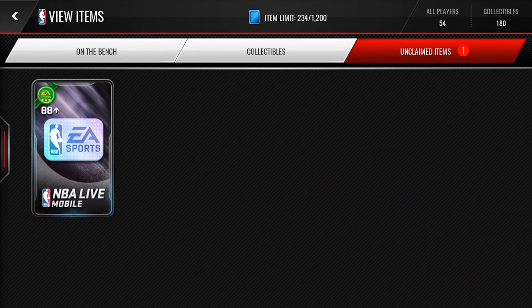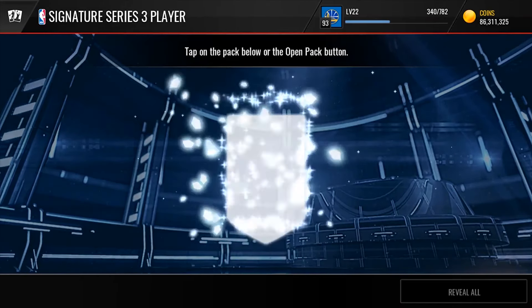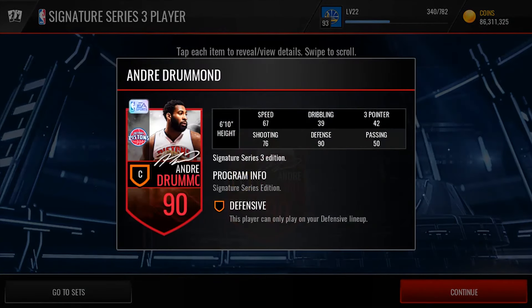Now for the moment of truth — the 88 plus Signature Series 3. I'd be fine if I got like a Klay Thompson or a Jimmy Butler; anything 93 plus I'd be hyped for. We gotta bring out the jawline tactic for this one — please can I get a KD or something good. 3, 2, 1 — and we get... 90 overall Andre Drummond out of our Signature Series 3. That's not a very good pull.